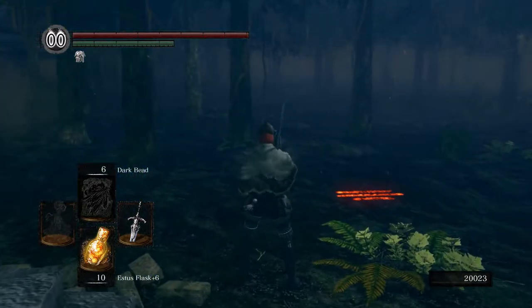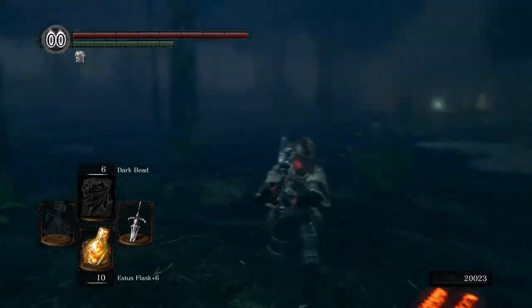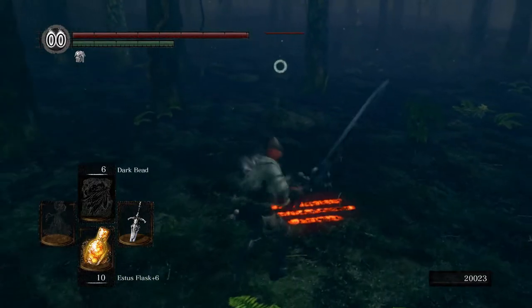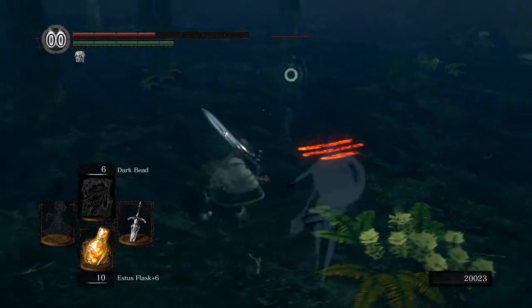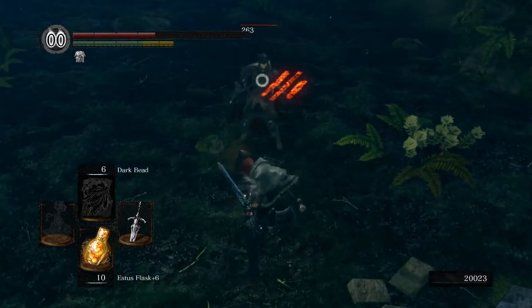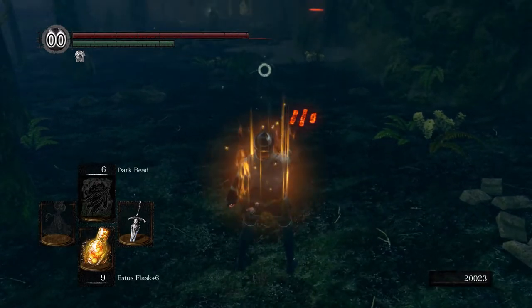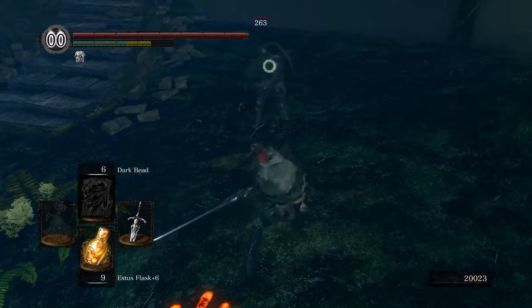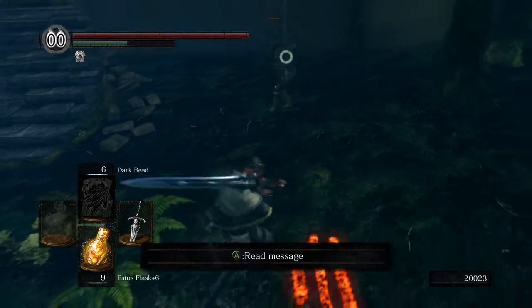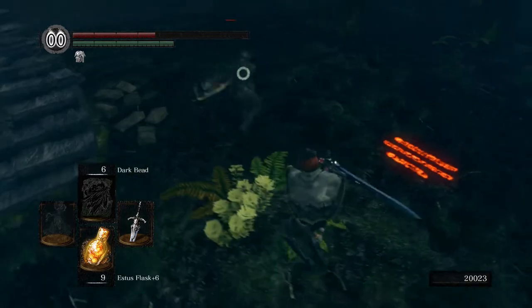Remember, the hat that we're wearing - we actually got it from around here. It was way over there, there was like some Archer Lady. Yeah, we don't have much poise. So we can consistently get a 1-2 combo in. Those stabs come out so fast.